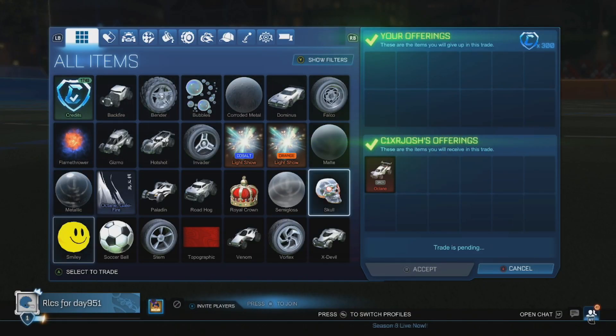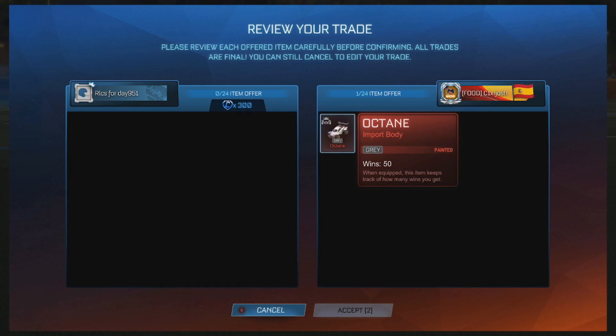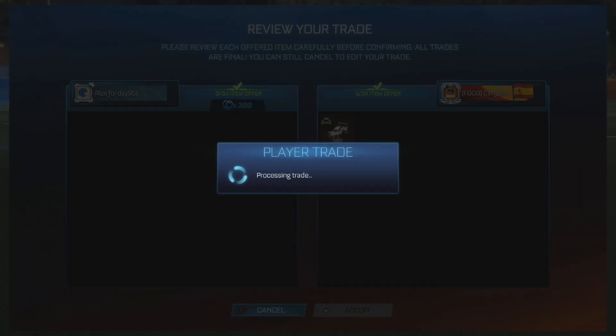Third trade here — we're buying a grey Octane for 300 credits, which is 100 under minimum price. So we'll probably get 400 to 450 for this grey Octane, giving us a good amount of profit.